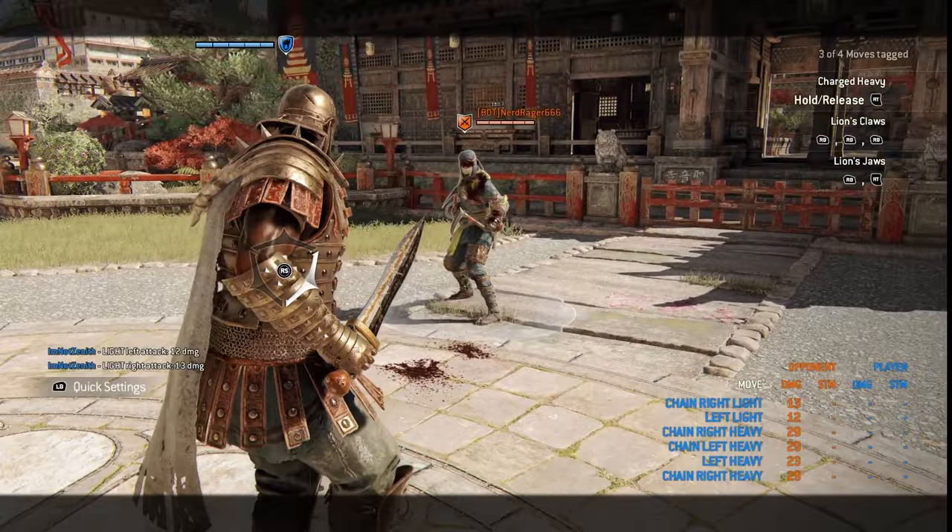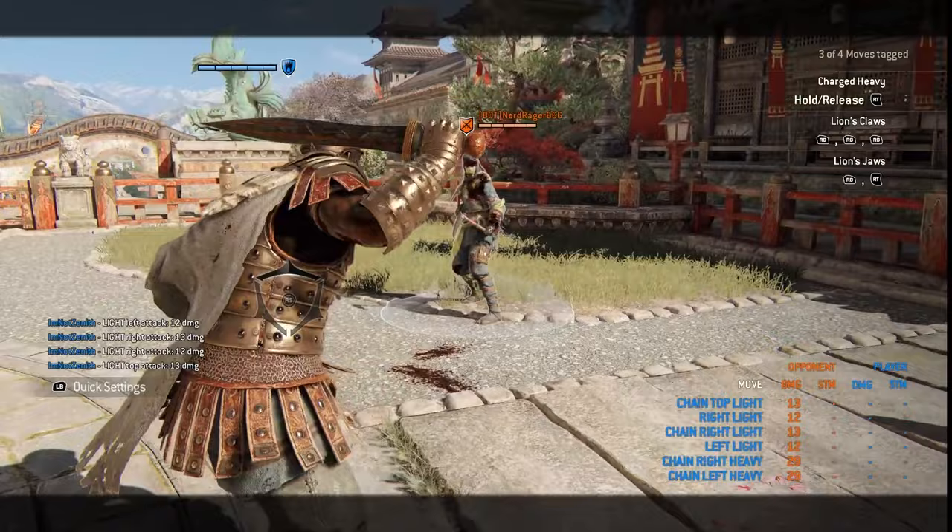First up, light attacks as always. We got the normal lights — they're pretty quick and you can chain them together. They're not like Shinobi's though. The second one isn't guaranteed, so be careful — it can get parried.